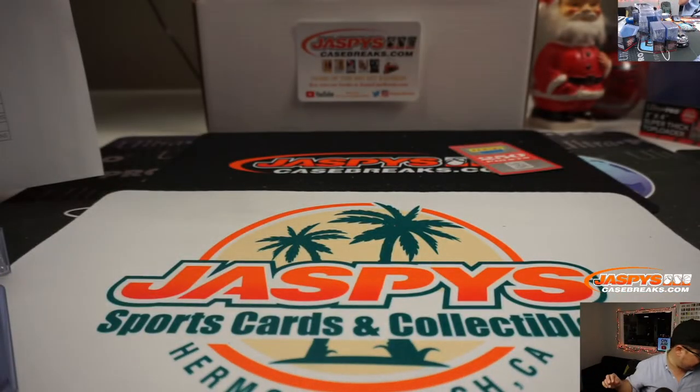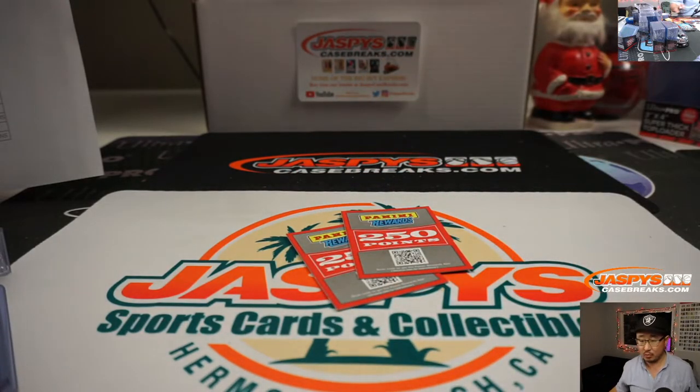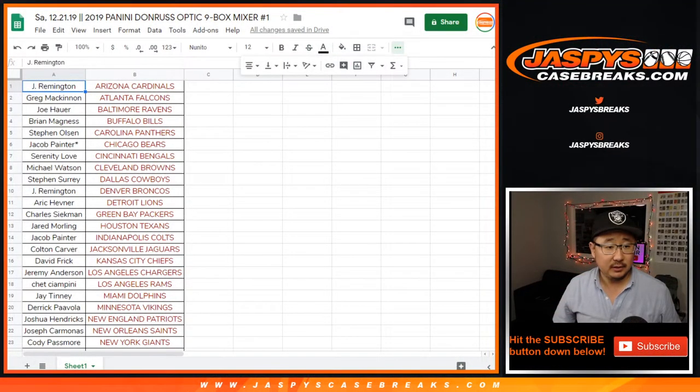There you have it boys and girls — that is your nine-box Optic Football Mixer. Winner take all on the points. We also saw a 32-relic book one out of ten from NT Baseball — that's pretty cool. The Giannis item was an autographed 8x10. Let's go back to the list. We'll have more of that next week.